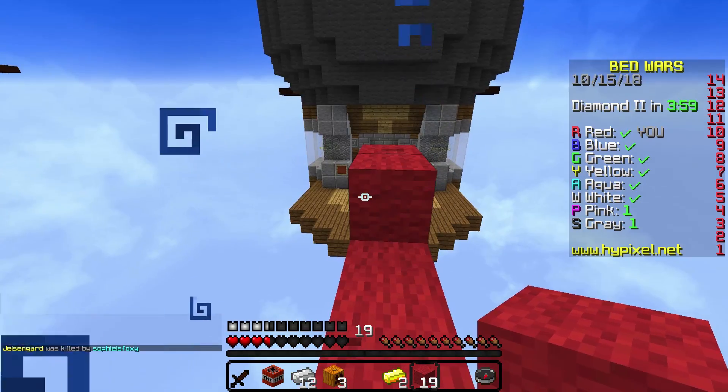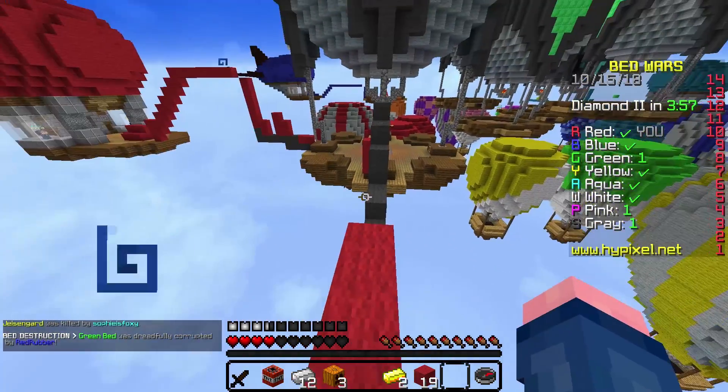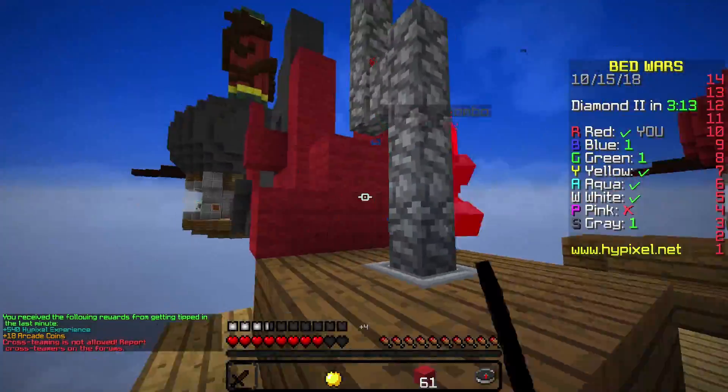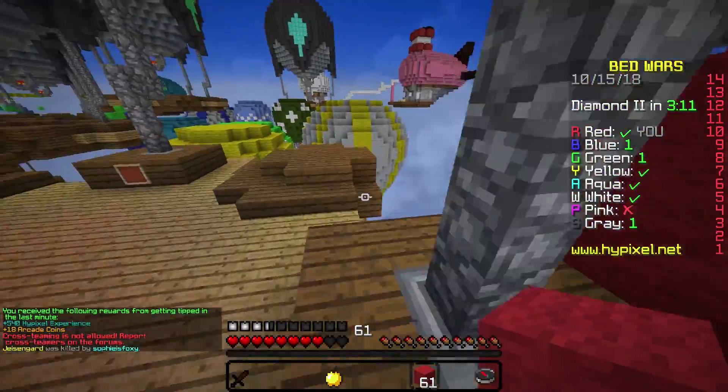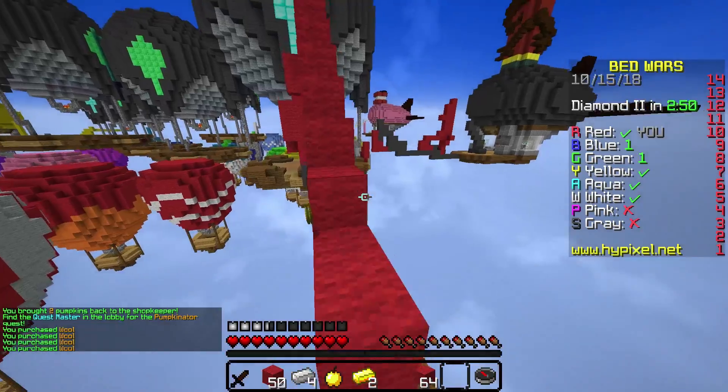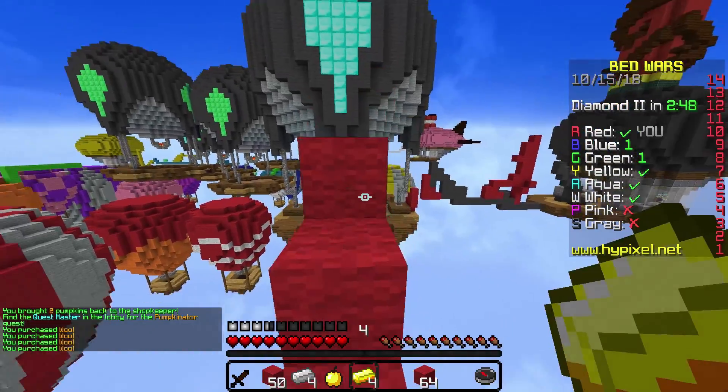So you definitely get two per bed. I want to see what happens when I kill a different person — let's just go for this red person, get that final kill. I should get two for a final kill. Yep, two pumpkins for final kill. Let's put those away. It's honestly pretty easy to get the quest, in my opinion.